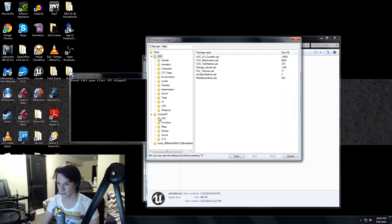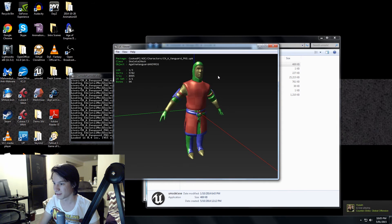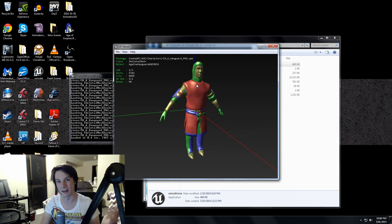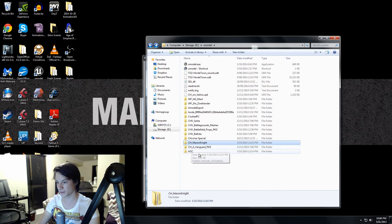Okay, so we're going to CookedPC, Age of Chivalry, and Characters. You want to find the character that best represents you in the game. I love my vanguards, so look at the vanguard — that's what we want. Page up, page down to navigate. We don't want the gore version, because that's the one where if you get your arm cut off the parts are separate. We want the animation rig skeletal mesh. Ctrl+X to download and export that, and we can close Umodel. I've got a vanguard saved there.